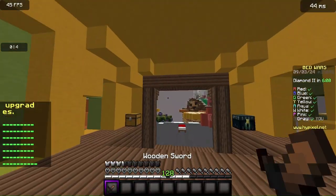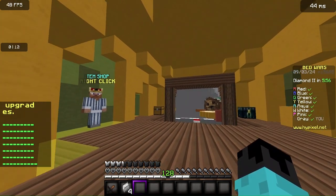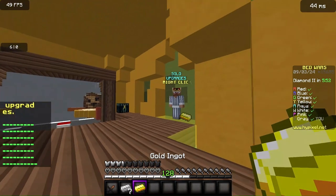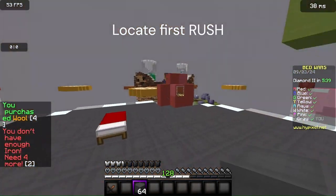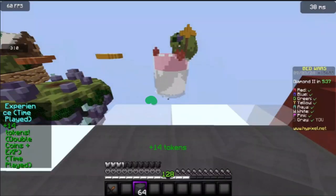First up, when you spawn in you want to place all your gold right there. You want to get 16 iron — enough to get 64 pieces of wool. Then you want to locate your first rush. Typically they're on the right or left of you, or they're straight forward into the left, so you want to find your first rush.